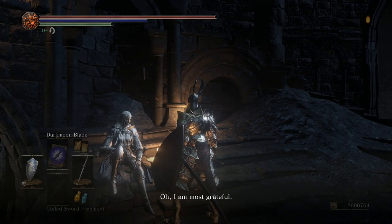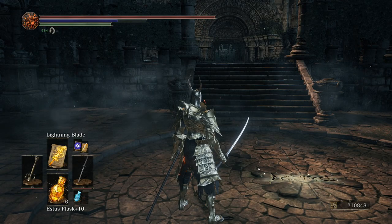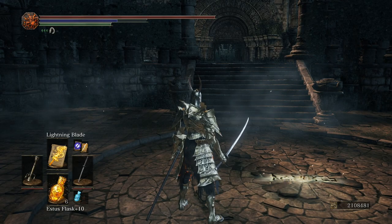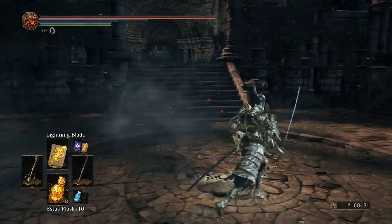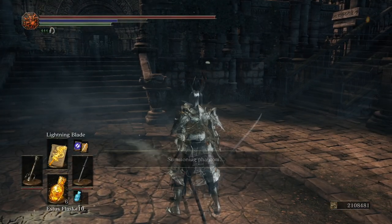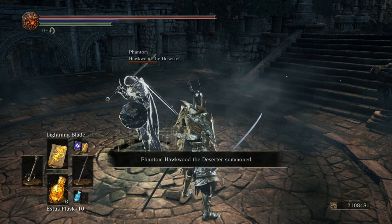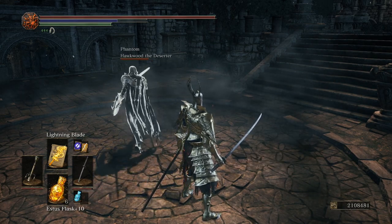Speak to Sirris in Firelink Shrine after for her to pledge total allegiance. If you have completed all of Hawkwood's dialogue and received the items from him, you will be able to find a summon sign to aid you in fighting Oceiros, the Consumed King. If he's not there, go back to Firelink Shrine and make sure he's gone — if he's not, keep talking to him.